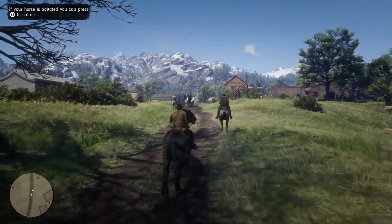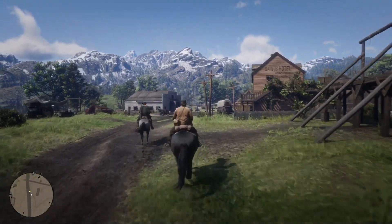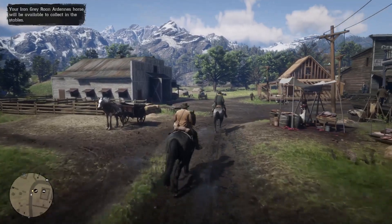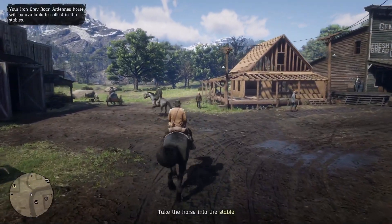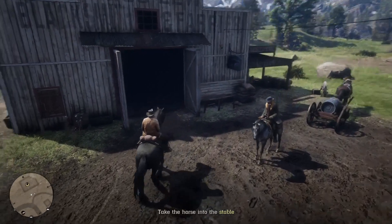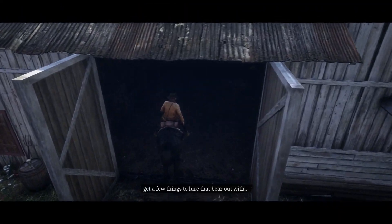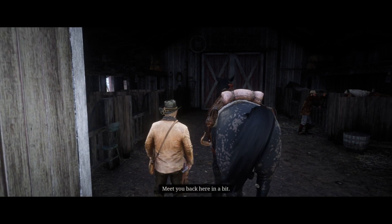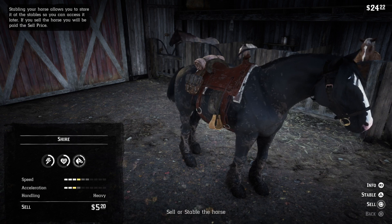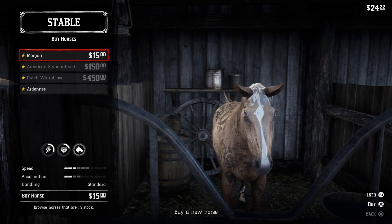We've cut to town, just arriving in Valentine here. We head up to the stables — this is how you can actually go in. Once we enter the stables, we go through a short cutscene and then it takes us to the stage where we can choose a horse to stable, and then we can see the selection of horses the stables have to offer.